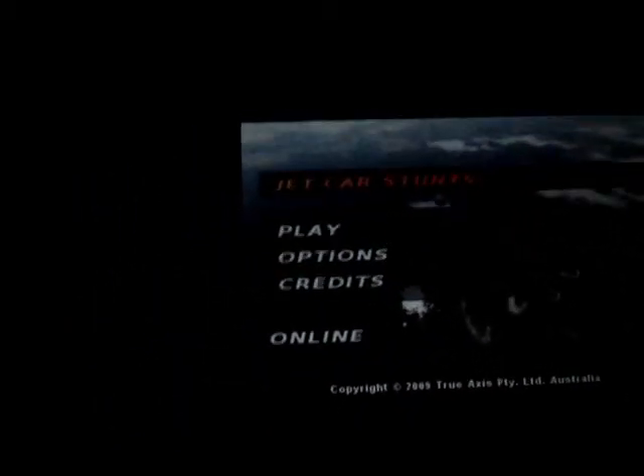When you first open the game, you'll see four things that you can press: Play, Options, Credits, or Online.